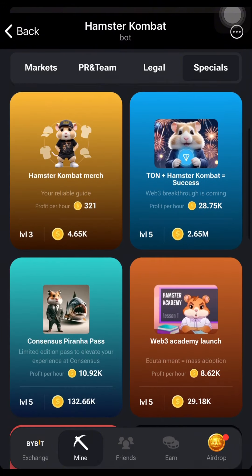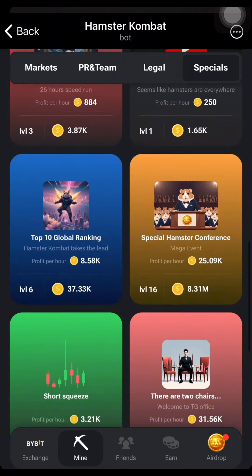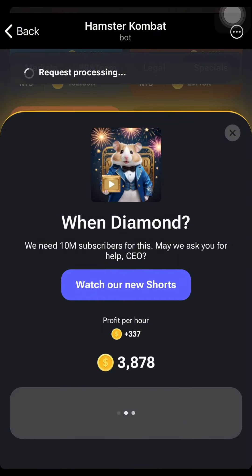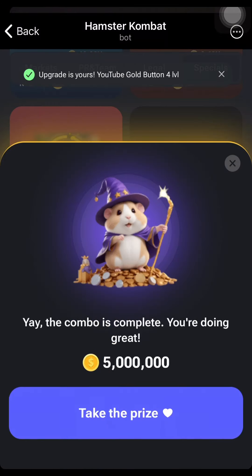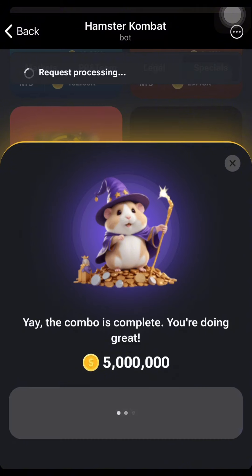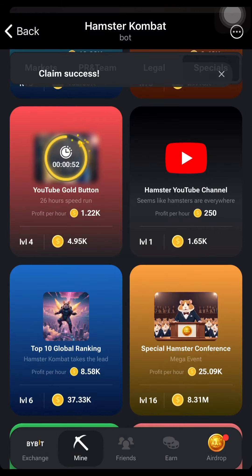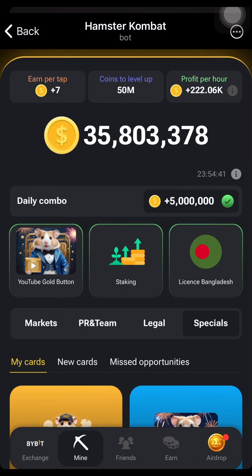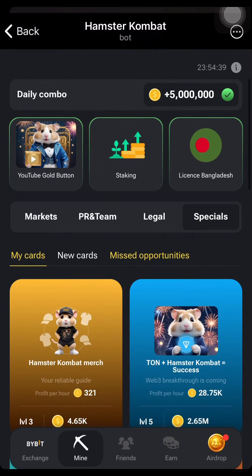Our third card is under Specials, which is the YouTube Gold Button. We are going to buy that, and you can see my 5 million Hamster Coin has been gotten and I can claim my coin right now. Thank you — don't forget to subscribe to the channel and increase your profit power.